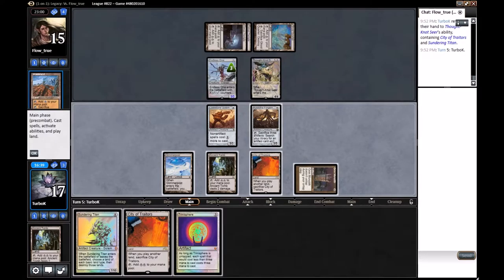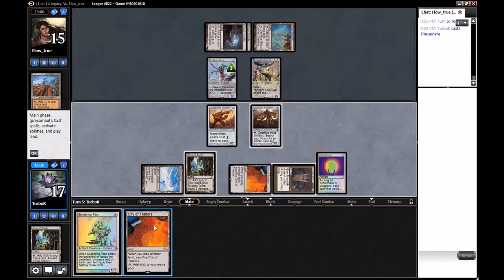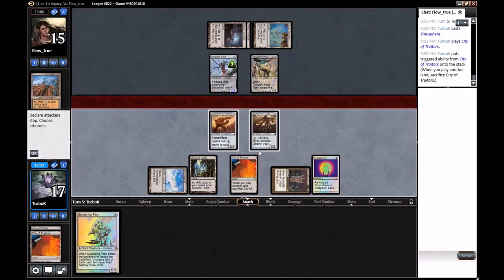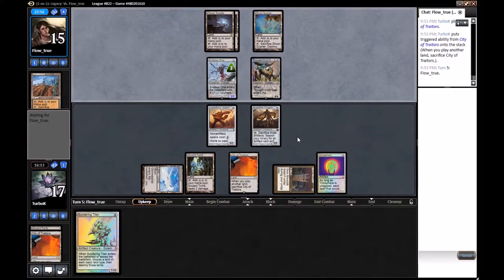It seems great — we can get Platinum Emperion, or we can steal Steel Hellkite. Hellkite can die to Dismember, but Platinum Emperion doesn't have any way to beat it. So let's just play the Transmute Artifact, play Steel Hellkite as the Traitor, and pass the turn. Then end of turn we can fetch up Platinum Emperion. Or is the Hellkite — Wurmcoil Engine doesn't seem great enough.